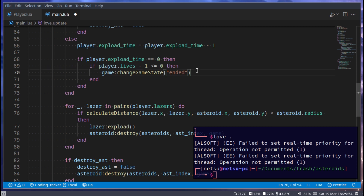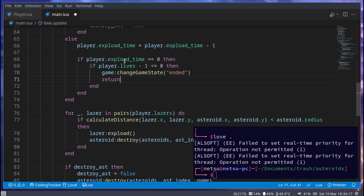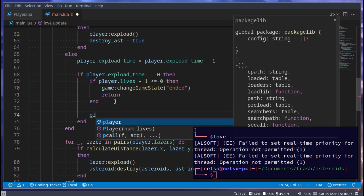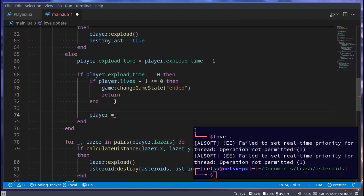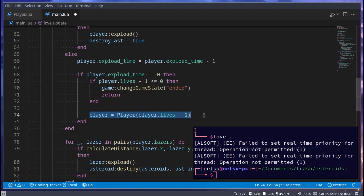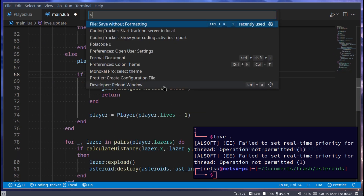We use less-than-or-equal-to because when the player has one life left and hits an asteroid, lives becomes zero, and zero minus one is negative one — less than zero — so the game changes state to ended. We then return to stop the loop. Otherwise, we create a new player with player.lives minus one, so the player always has one less life after exploding.